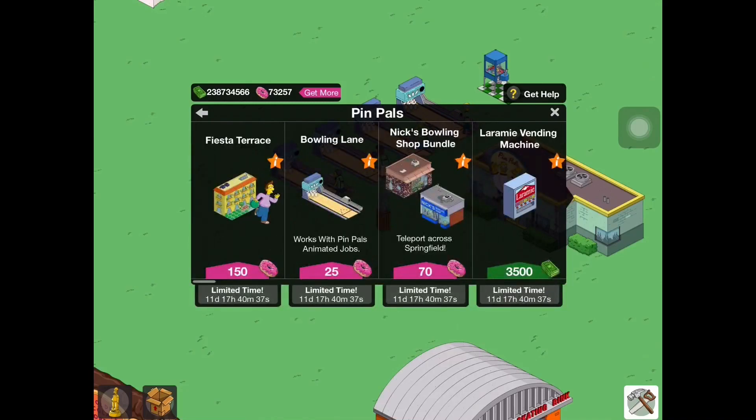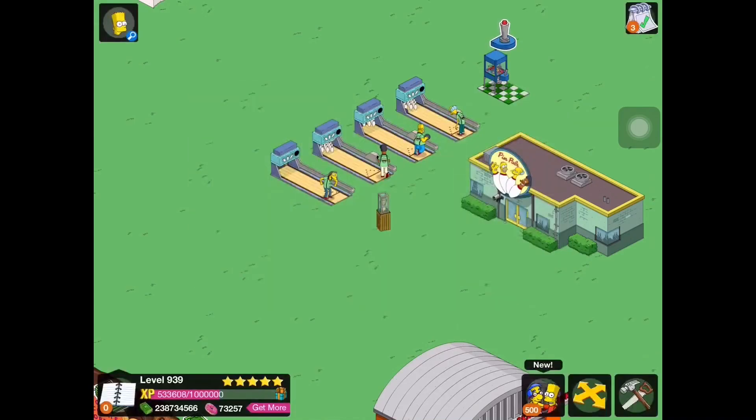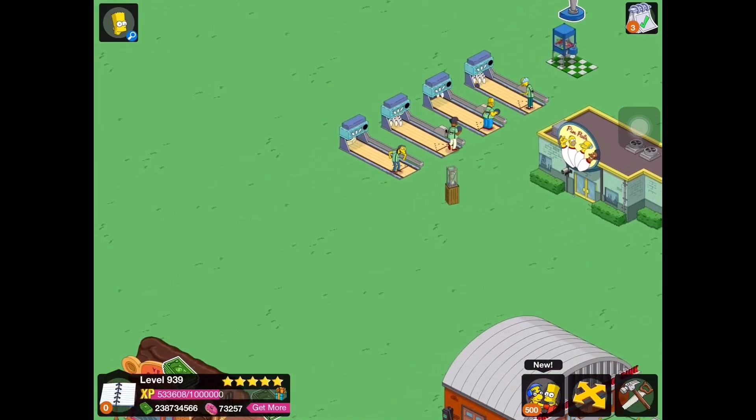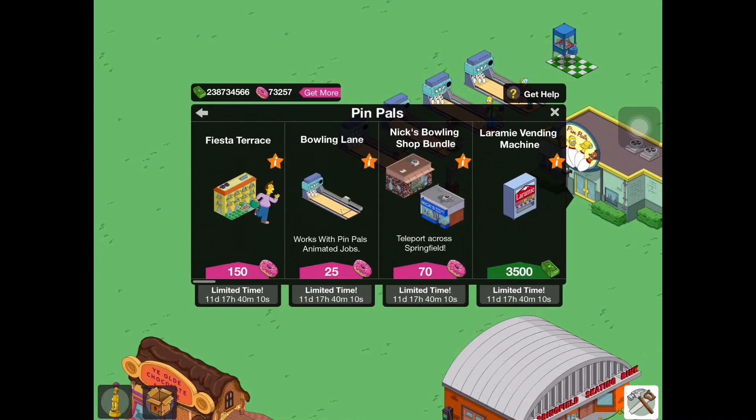If you guys missed the previous two videos: in part one we did an introduction to the update, started the main quest line, got one of the prizes, and unlocked the two costumes for Moe and Mr. Burns. In part two we went through and completed the update and unlocked all of the prizes associated with that. So if you guys missed those parts, please check those out. Part three we're going to go over the content available in the store.